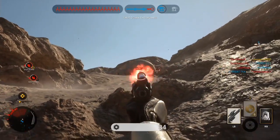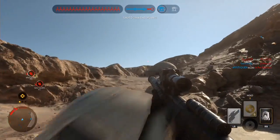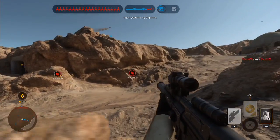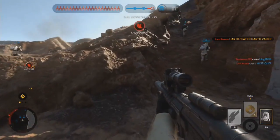Every single weapon has a different reticle on the screen, depending on the class. This is from the Outer Rim DLC, and not the map — just the gun. This is a pretty good gun to review. Thank you.